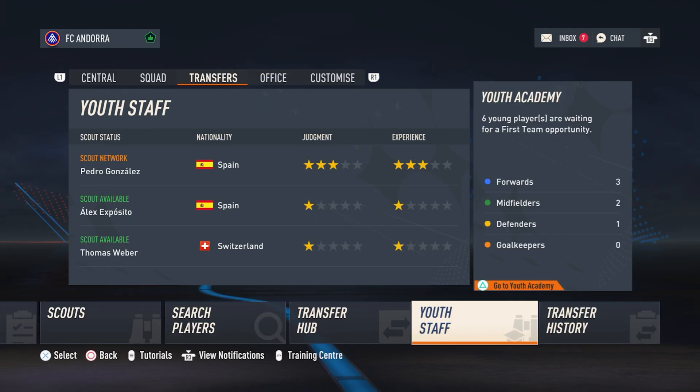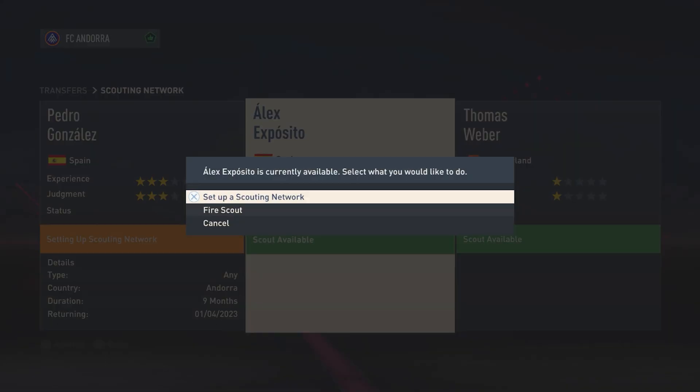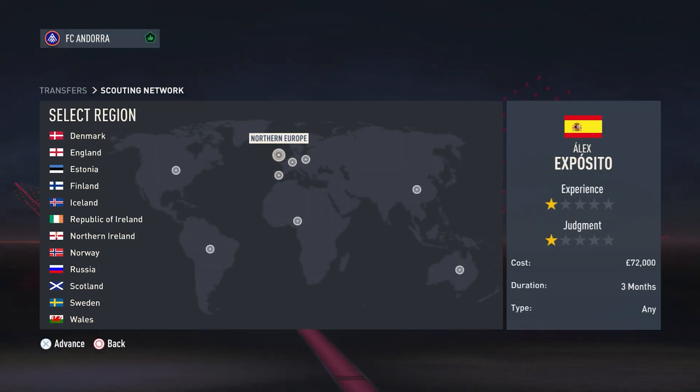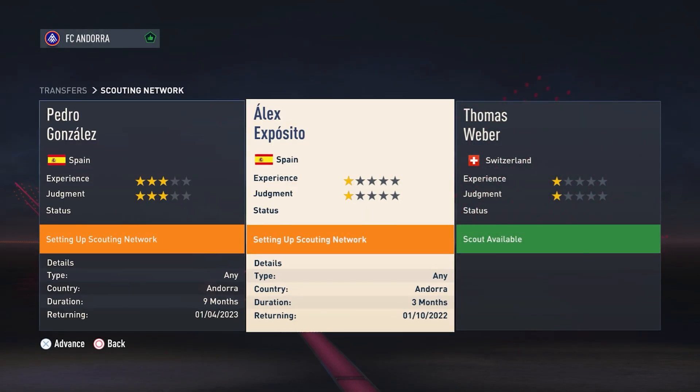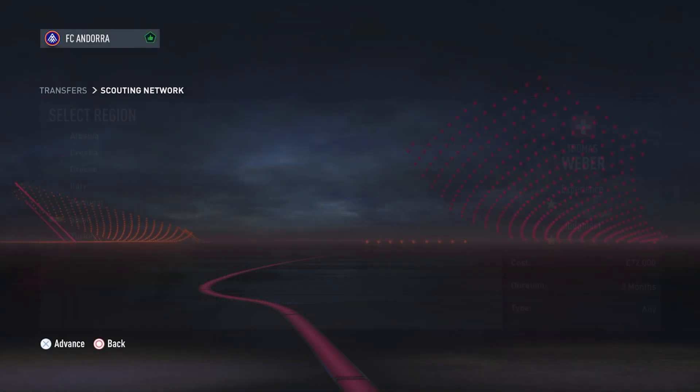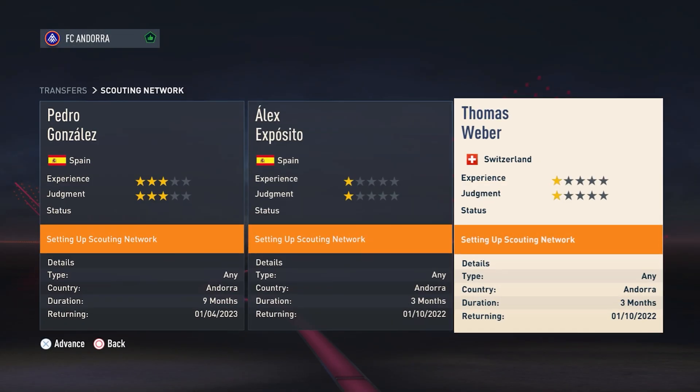Now we've set up Cheat Engine, go into Youth Staff. You can see I've already sent one scout out to Andorra — this is how you do it. You set up a new scouting network and put them absolutely anywhere on earth. So Norway right here — it's going to reset and it's going to be Andorra. You can put them in wherever you want, even Republic of Korea — it's still going to go to Andorra. Right now we have three scouts in Andorra.